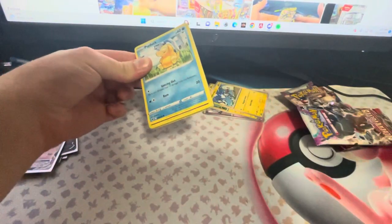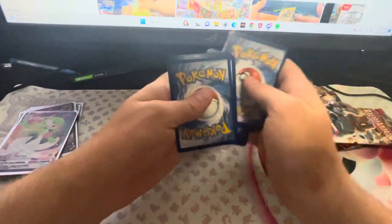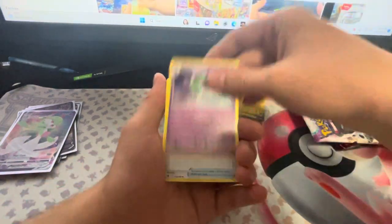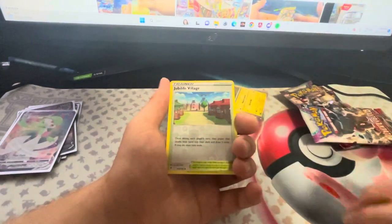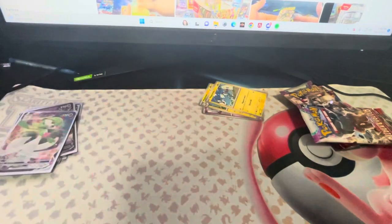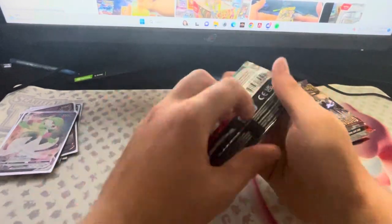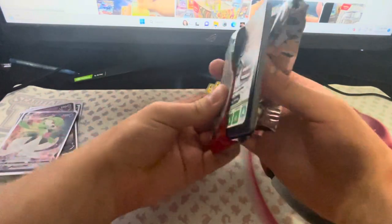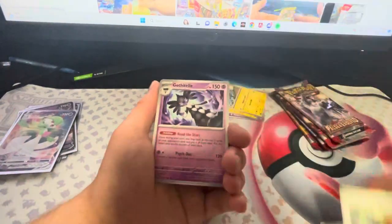Next pack, hopefully better luck, hopefully something good. We got a Leaf Energy, a Psyduck, Togepi, a Magnemite, Ralts, a Village of some type, and a Regirock Non-Holo. Honestly, not surprising that we get nothing really in the two Sword and Shield packs. These two Paldea Evolved packs — come on, let's see something. I always love opening up Paldea Evolved. If you guys are subscribed to the channel, you know I open up so much Paldea Evolved. So let's see what we get.